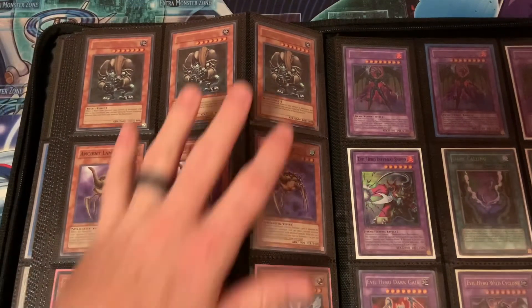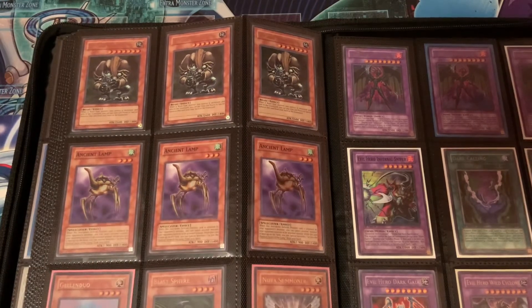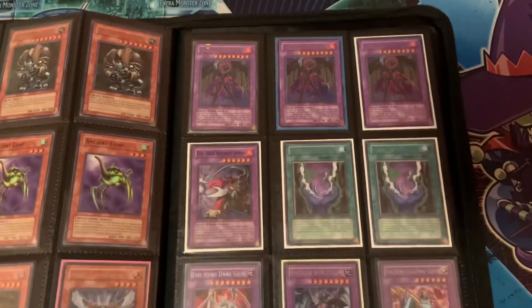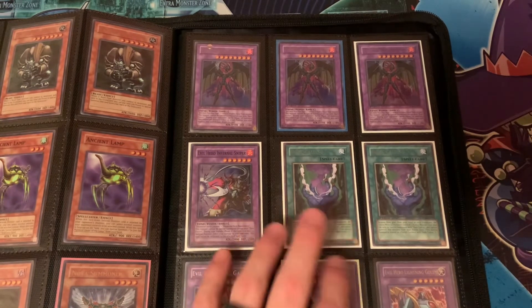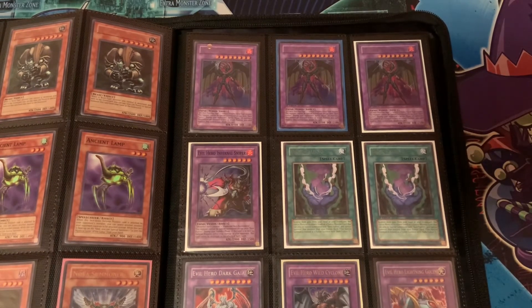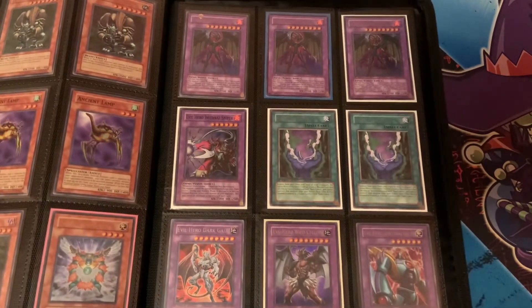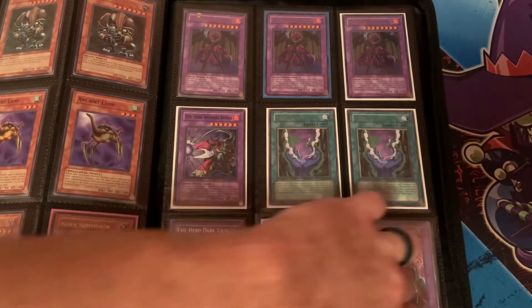Here we have some more Dark Legends cards — three Baboons, three Ancient Lamp, a Nova Summoner, Blast Sphere, and a Galanduo. I wish I would have picked up more of these. Those Secret first editions from Strike of Neos are looking really good. Here we have every single Evil Hero besides those two new generation ones, which are very expensive. I'm also missing the Ultimate Rare fusions — the two Ultimate Rares being Lightning Golem and Infernal Lady or something like that. Those Ultimate Rares are in my expensive binder, along with Malicious Edge. And here's a Wild Cyclone, which is also a very cool card — I wish this card had come as an Ultimate Rare.